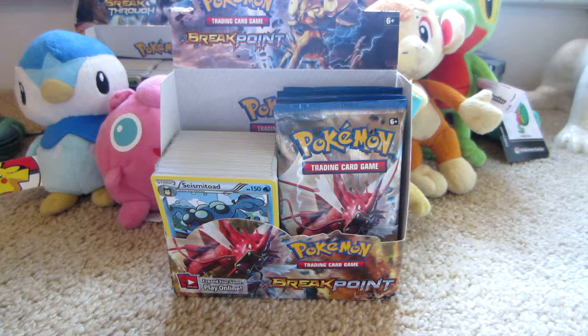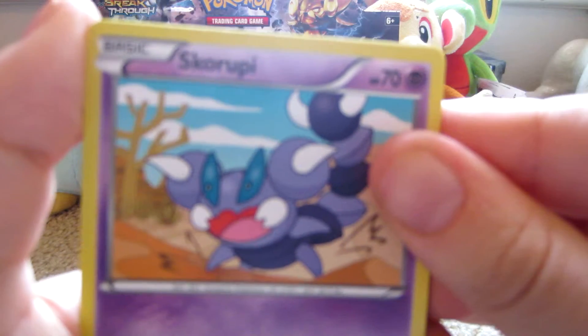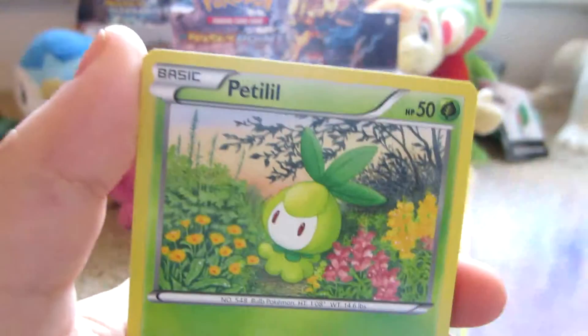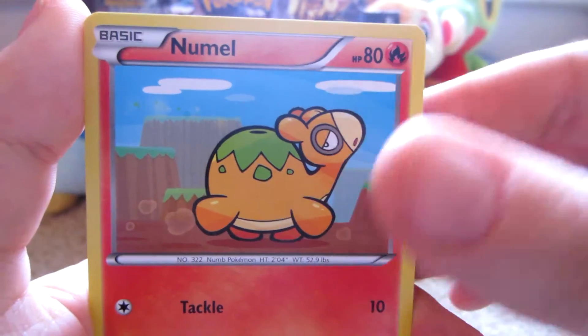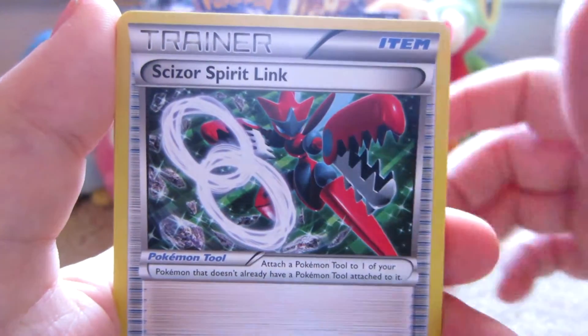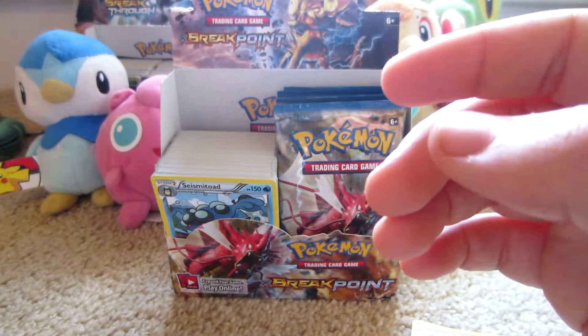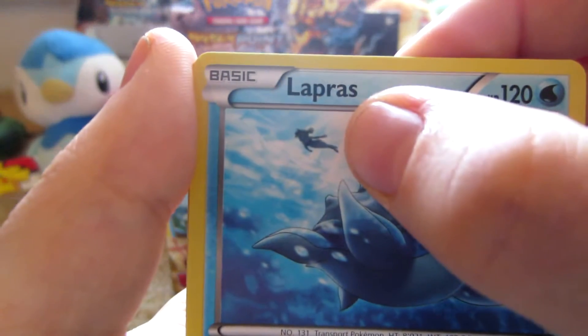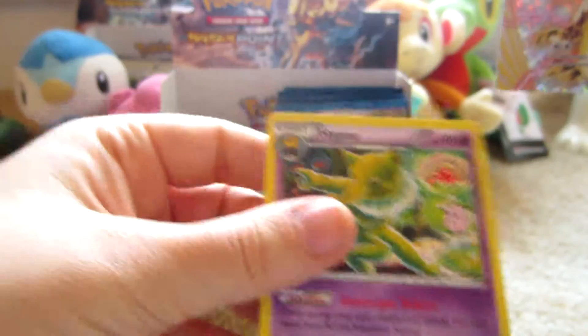Greninja Break. Here we have Scorope, Petlil, Rattata. This is the 'My Dog is Barking at the Cars Outside' edition. Nummel, Electabuzz, Scizor Spirit Link, Great Ball, Lapras — I like how it's swimming. That's Misty swimming up there, that's really cool. Raticate Break — nice, that fills the reverse slot. And the rare is a Hypno.